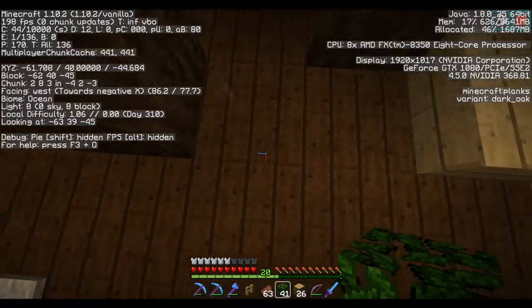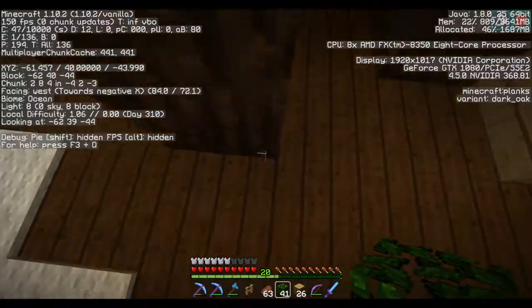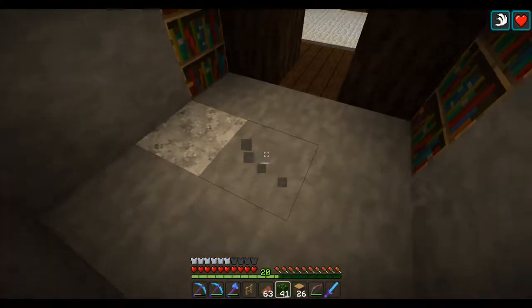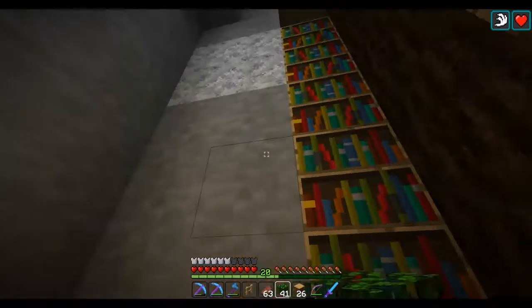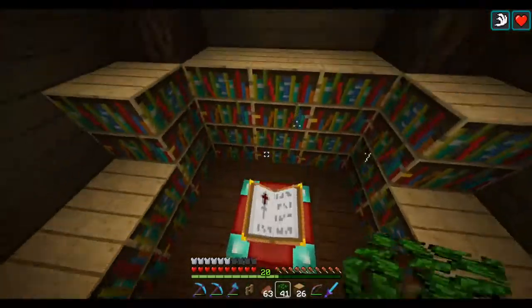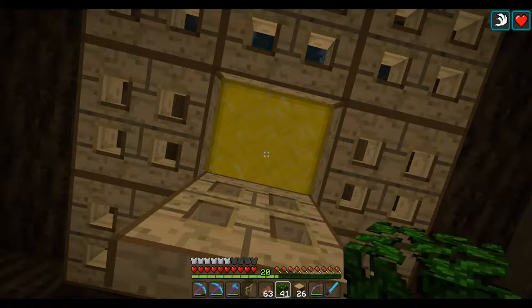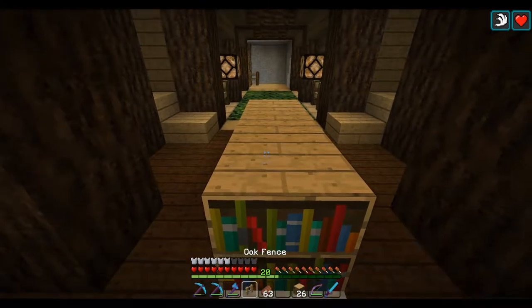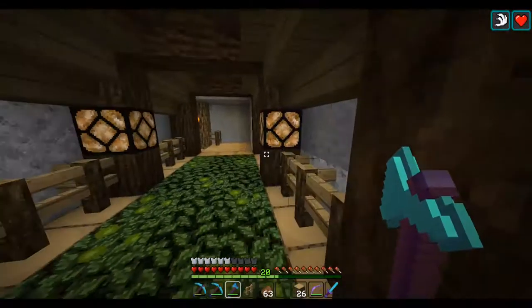It actually solved all of the lighting problems - we're at light level eight here. It doesn't drop below eight on that side, but that's all leaves so nothing's going to spawn there anyway. All of this stays at eight, so we are completely spawn-proof up in here. The only thing I have left are these open areas, and I think I'm just going to put chests in here - maybe book storage on the sides - since this is my enchanting area. I'll get a chest for lapis and chests for book storage.